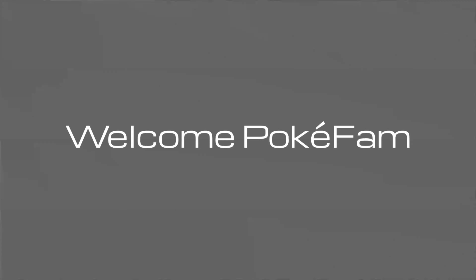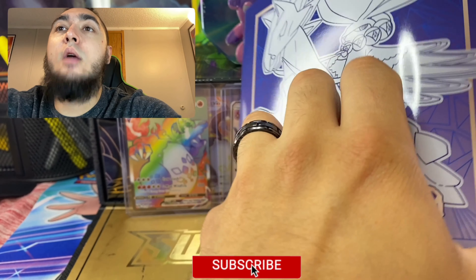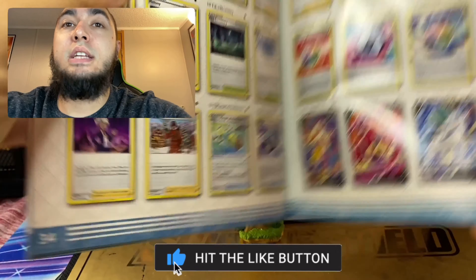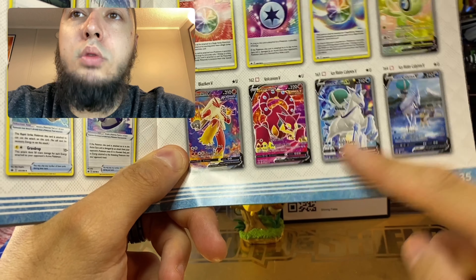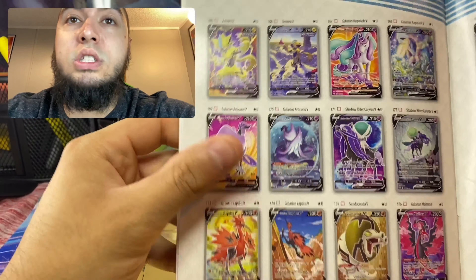People that don't hit those notification bells, do that right now because there's only 20 of you doing it. Before we actually start opening, I want you guys to see how insane this set is going to be to finish. Check this out - it's just absolutely gorgeous. You got the Blaziken full art, you got the Volcanion full art, the Calyrex both of them full arts, and an alternative art right here.